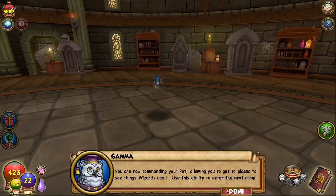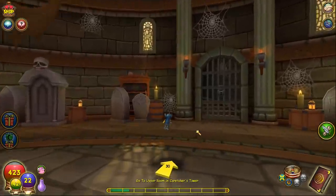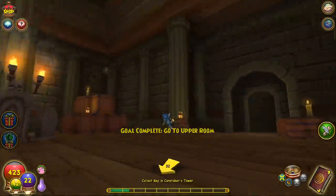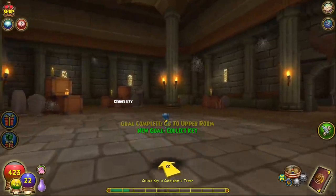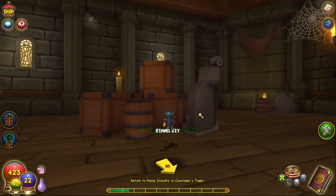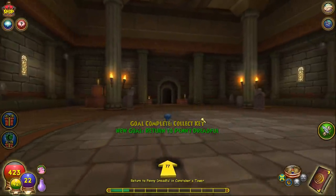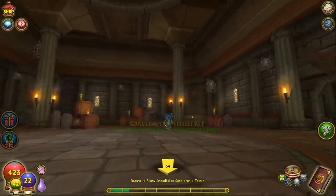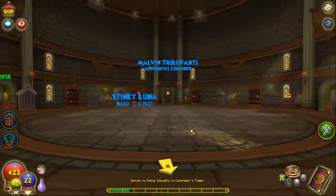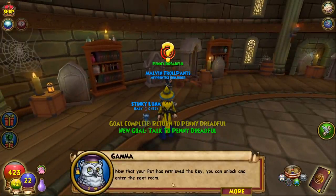The real question is: you can do this for one quest in the game, but will they add this mechanic to other quests in the future? Would they add it to future world quest lines? The pet slowly flies over — small wings — and can barely pick up the key since it's bigger than the actual pet. Now that the pet has retrieved the key, you can unlock and enter the next room.